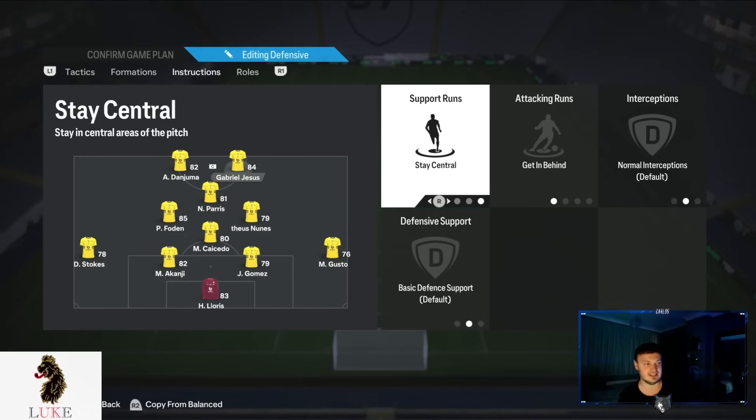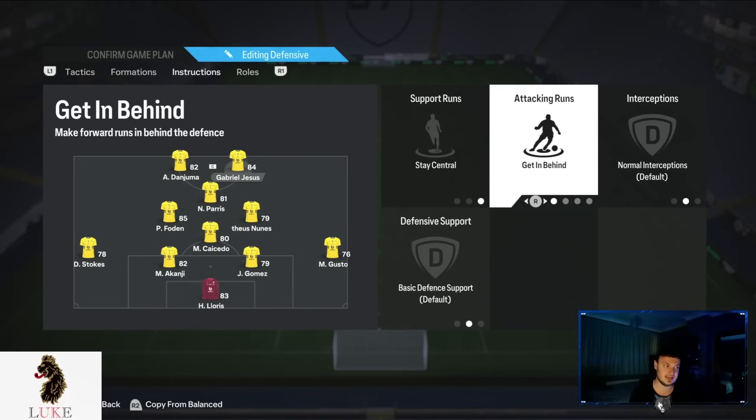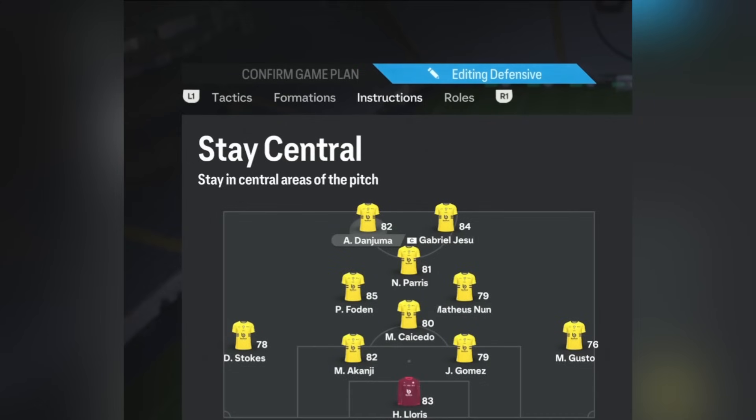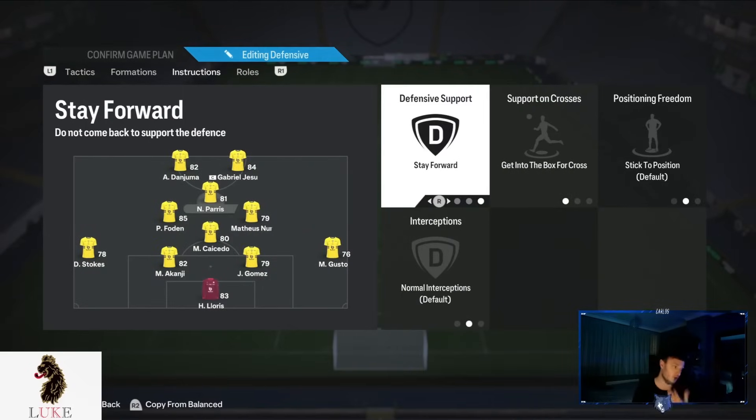For player instructions — on your two strikers, have them both on Stay Central. The next instruction is Get Behind, which is very effective in FC 24. Even if we don't play the ball directly to our strikers, having them bomb forward making runs creates a gap for our CAM to operate in. The CAM is the most important player in the 4-1-2-1-2 narrow.